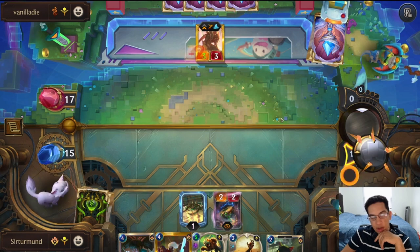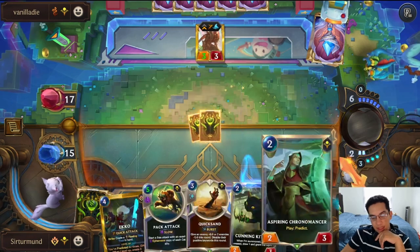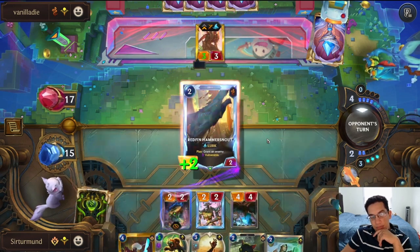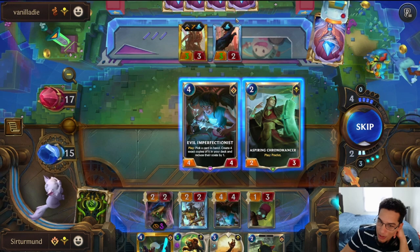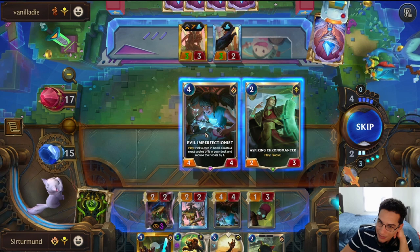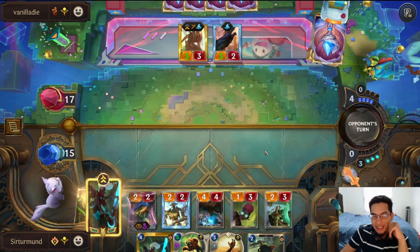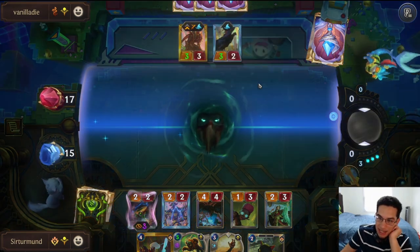We're going to go like this and then predict with the Chronomancer. We could have predicted with the Echo instead, but I don't hate doing this. The problem here is this Pyke — we don't get the cats. How are we not getting these cats? They actually have a second Pyke. The opponent using that now and not later when the Echo's on the field is good for us. So them doing that now is great — because that means that's two Pykes now.